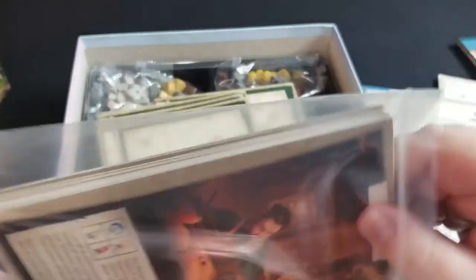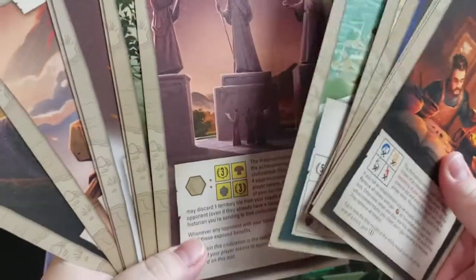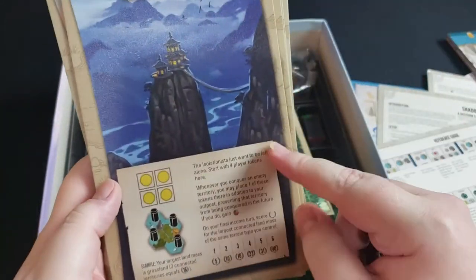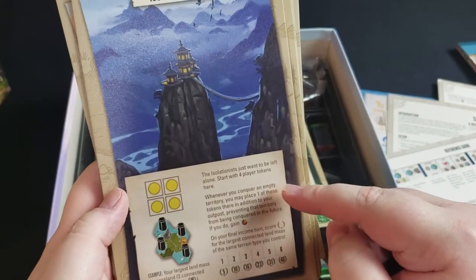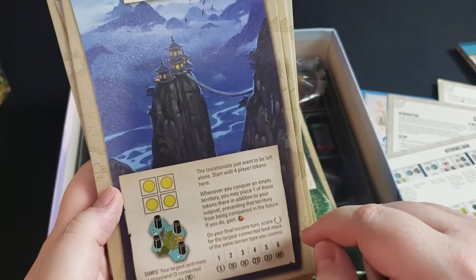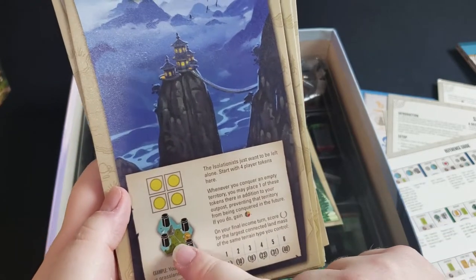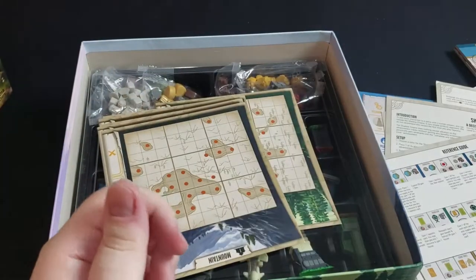I believe these are the nation cards. You'll get two of these at the start of the game and then pick one. These are special powers that your civilization will have. For example, the isolationists just want to be left alone — they start with four tokens, and when you conquer a territory you can place one of those tokens in addition to your outpost, preventing further conquest, and you also gain a resource. At the end of the game you score points for the largest connected areas with only your buildings, and if you have six you get 40 points, which is quite a bit.